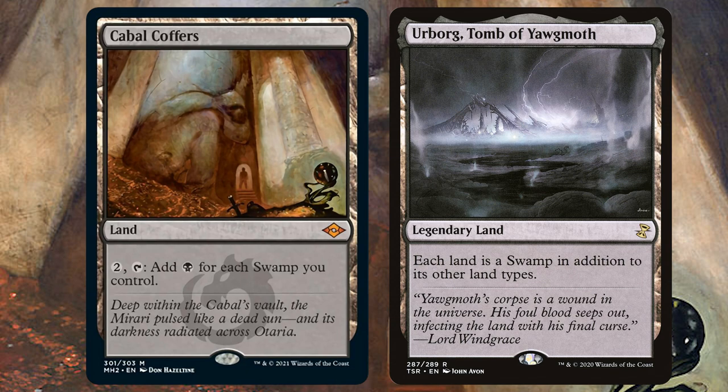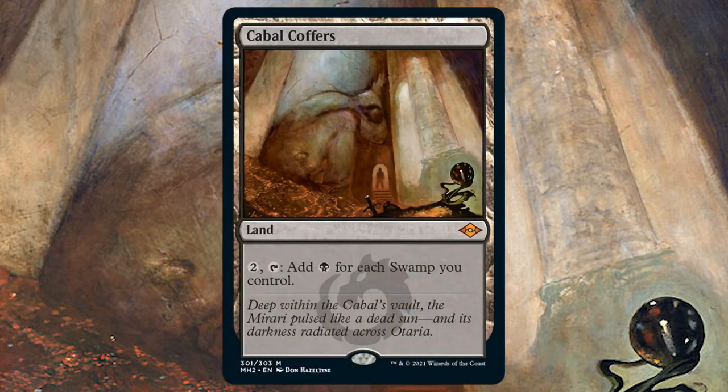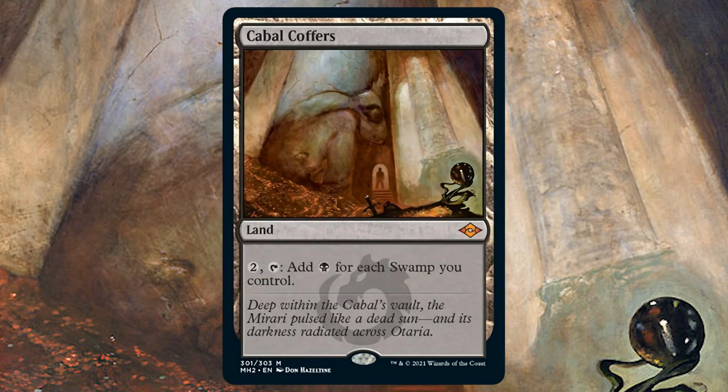It's essential in multi-coloured decks or those with plenty of colourless lands. Always expected to hold high value when reprinted, considering the original Torment copy has hit $100-plus in recent years. I'm so excited at the prospect of pulling one — I just hope Wizards doesn't do me dirty like it did with that Throne of Eldraine box. The memories still hurt.